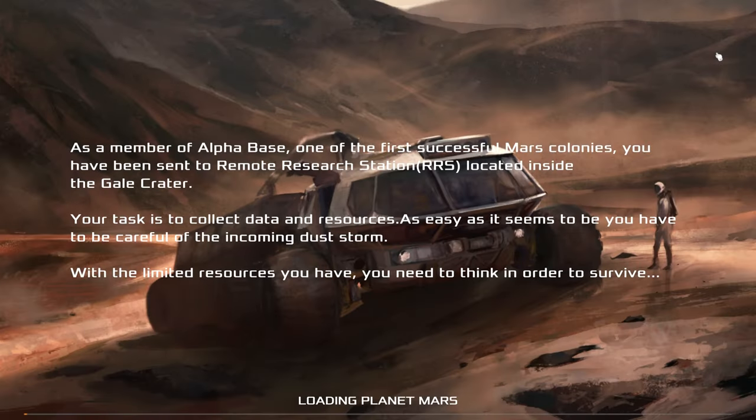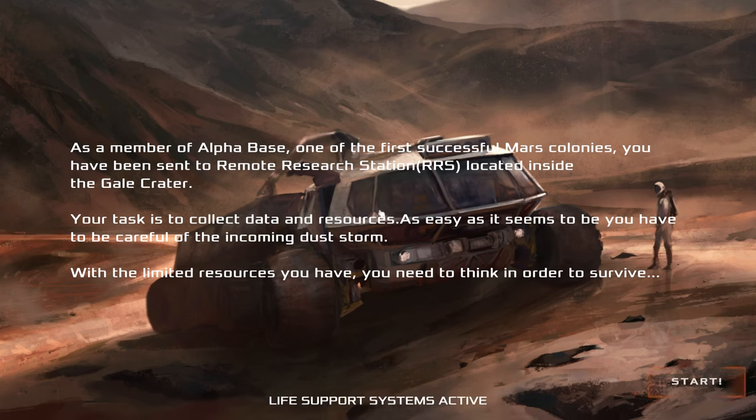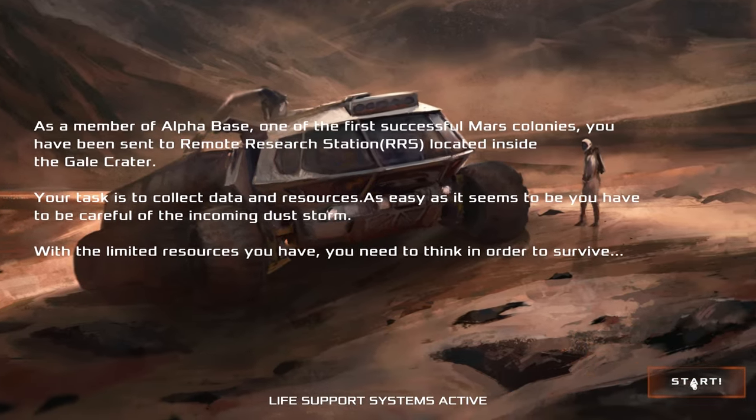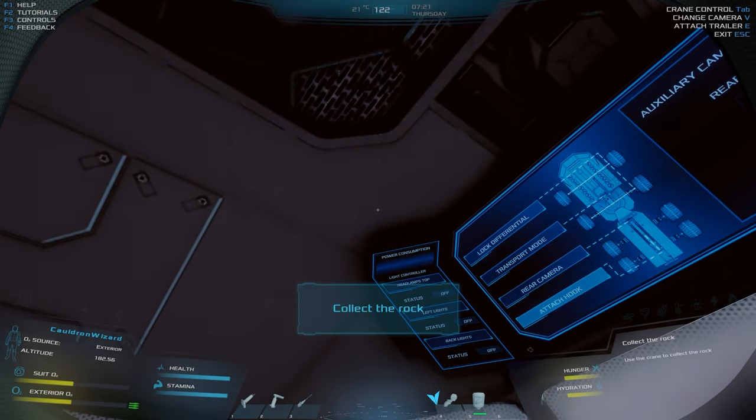As a member of Alpha Base, one of the first successful Mars colonies, you have been sent to Remote Research Station — RRS — located inside the Gale Crater. Your task is to collect data and resources. You have to be careful of the incoming dust storm. With limited resources, you need to think in order to survive. Life support systems active. Let's give it a go.